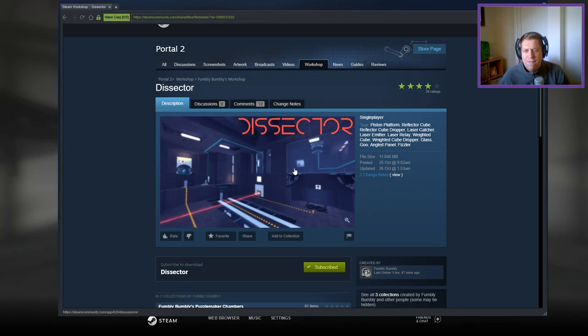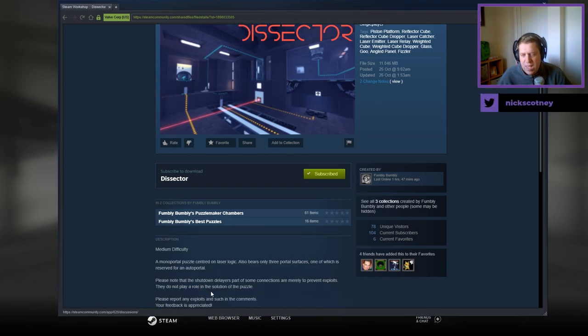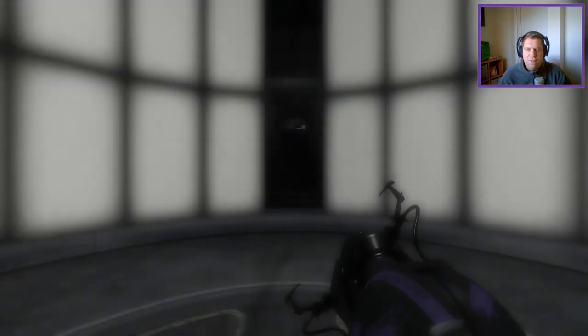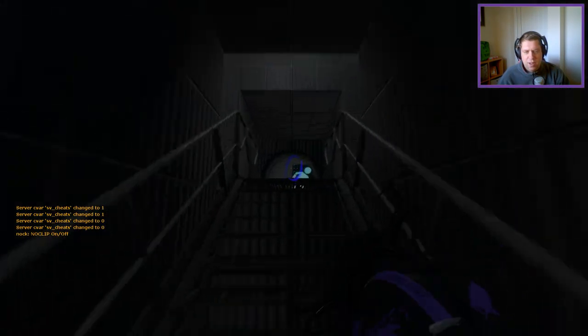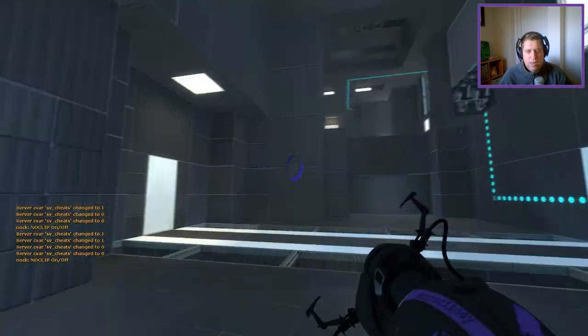We're going to kick it off with a map called Dicector from Fumbly Bumbly. If you enjoy the channel, please like and subscribe — really appreciate the support. Without further ado, let's jump into the description: the mono-portals are centred around laser logic, and there are only three portal surfaces, one of which is reserved for an auto portal. Shutdown delays on some connections are merely to prevent exploits and don't play a role in the solution.